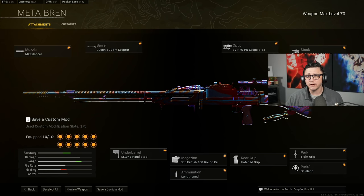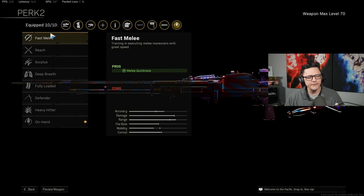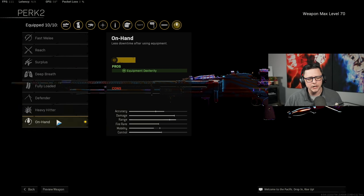Today we're going to focus on hidden stats that you should definitely be aware of when you're creating your class for Vanguard weapons within Warzone. One of the main parts we'll focus on today is perk 2. There's a lot of things to choose from here, but most people tend to go with fully loaded and on hand.